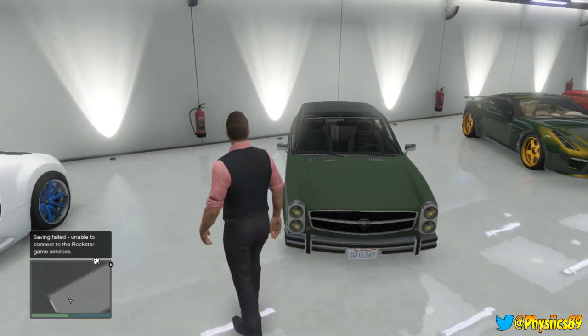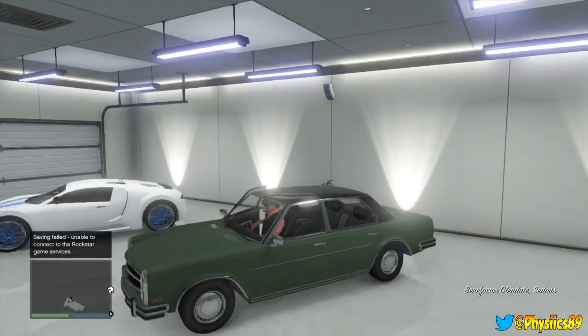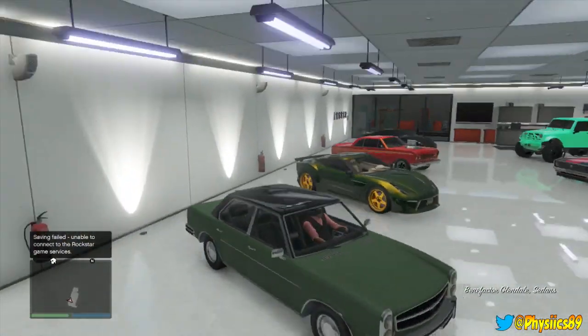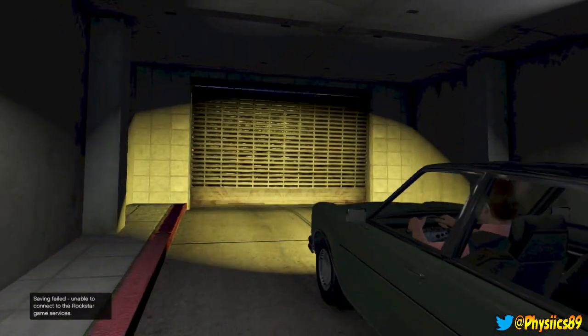Hey everyone, what's going on? Physics here, back with another GTA 5 video. Today we're going over another vehicle on the I Am Not A Hipster DLC — this is the Benefactor Glendale. It looks just like something your grandfather would drive. I know this looks like a straight-up old person mobile.